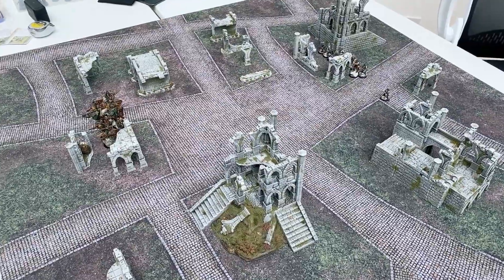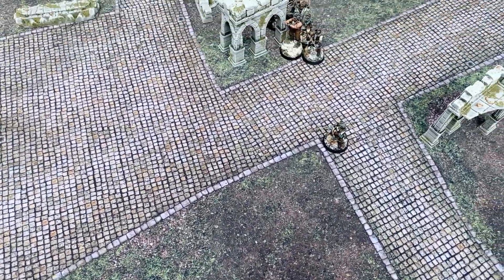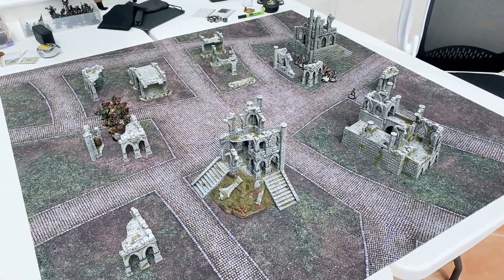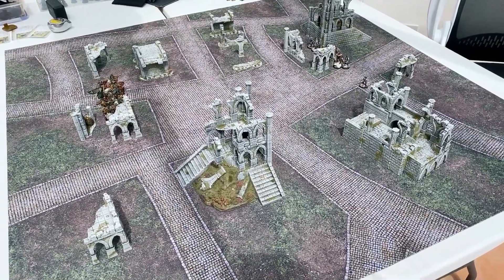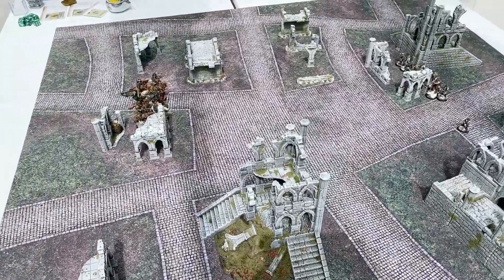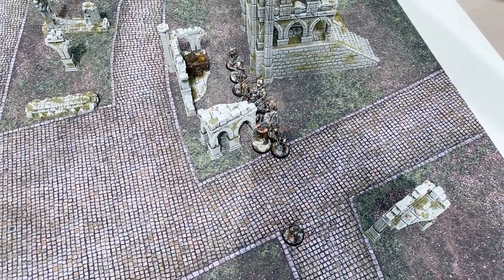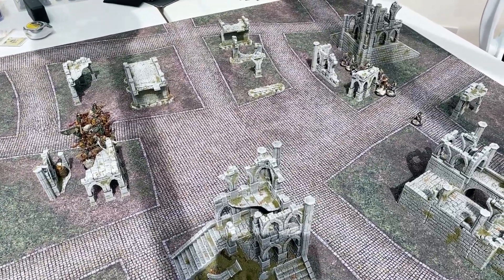We have finished deployment. Sebastian has deployed his fellows over here, and there's also a lone archer here. I've deployed all my guys here at the front, because that's how we do it. For this scenario, you have to pick a terrain piece in your opponent's half to capture, note down an enemy hero to kill who's not the leader, and note down one of your own models to protect who is not the hero. We're going to go through what each of us have secretly picked now and record this separately.